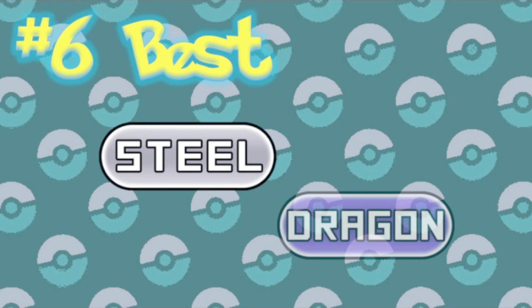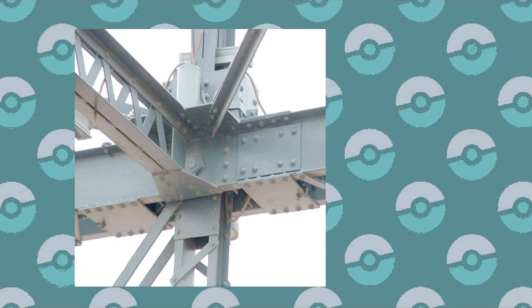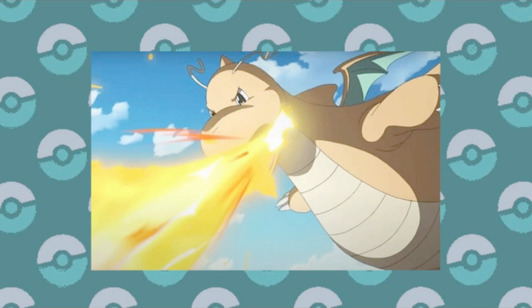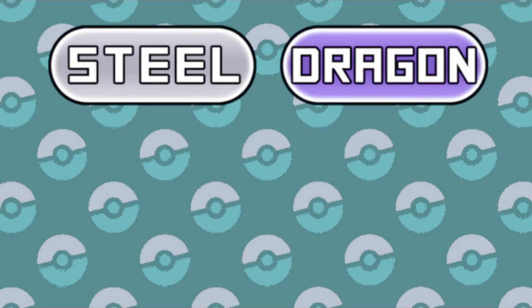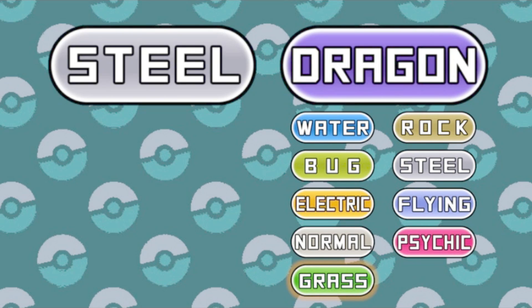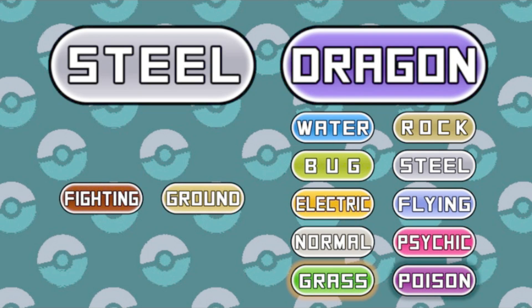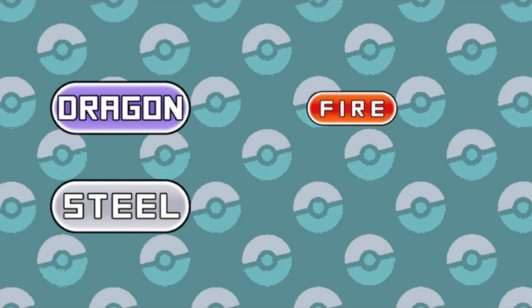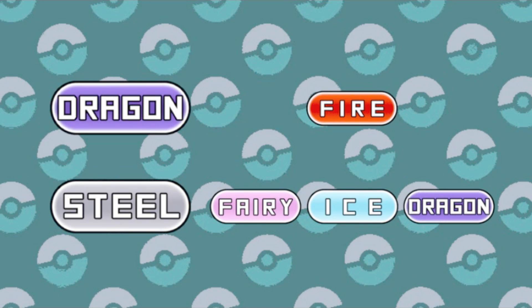Number six best: Dragon and Steel. We have to acknowledge that Steel is an incredible type, defensively speaking at least, so this is not the only time that we'll be seeing it. Dragon itself has been called an overpowered type in the past, to the point where they invented a counter. So paired together, these types resist Water, Rock, Bug, Steel, Electric, Flying, Normal, Psychic, quad resist Grass, and are immune to Poison. That is great, but the only weaknesses are Fighting and Ground. The good news is that Dragon actually helps Steel become neutral to Fire, and Steel makes it so that Dragon is no longer weak to Fairy, Ice, or Dragon itself.